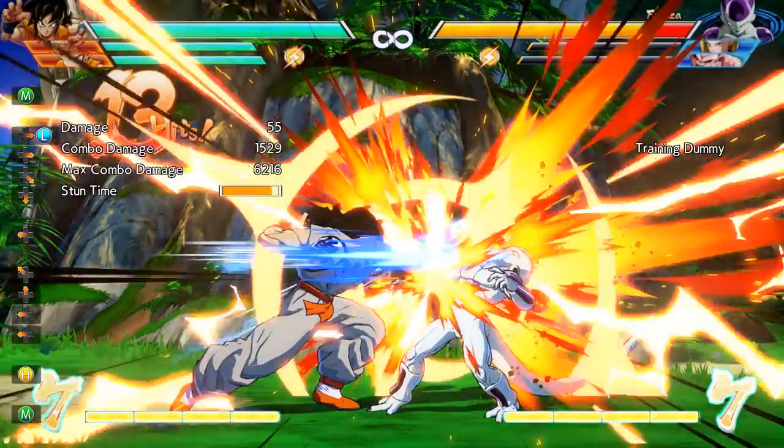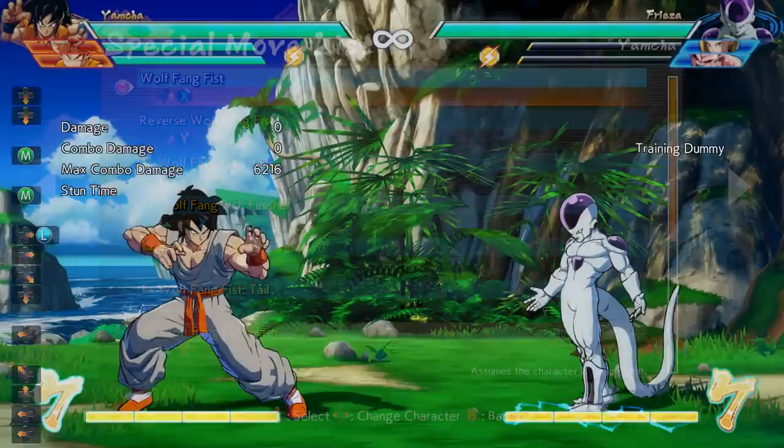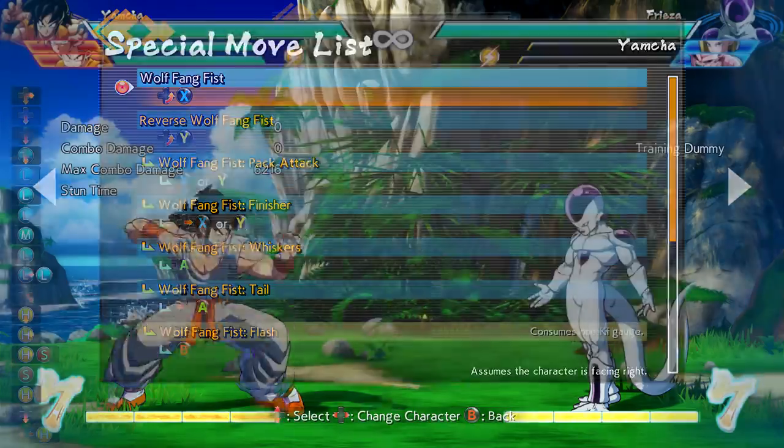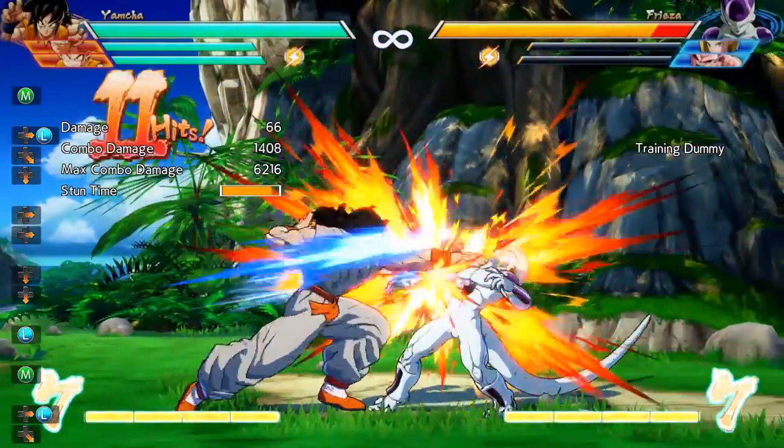In actuality, Yamcha doesn't really have that many special moves, but this picture would have you doubt that. What this actually is, is just a bunch of different things you can do during your Wolfang Fist. Let's go over a few of those combinations now.